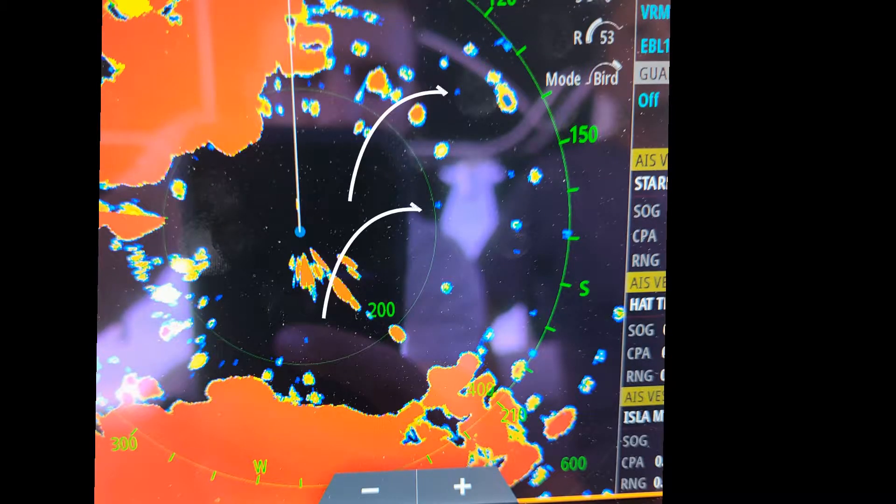Typically, birds will either pop up as little yellow dots or little blue marks. Here's a picture of it right here — you can see the little blue dot right there. That's what a bird would look like. I'll show this image later on in the video when I get to talking about bird mode. Remember: yellow or blue dots, since I wasn't able to see a lot of birds while filming.